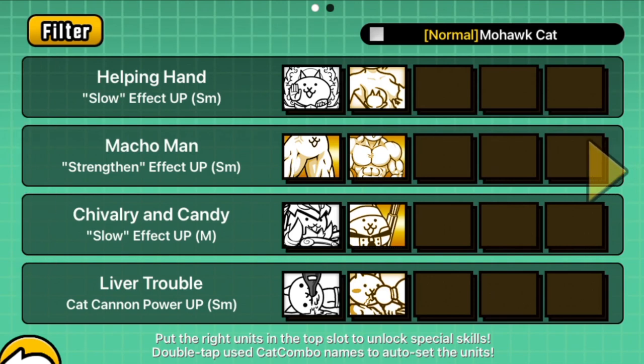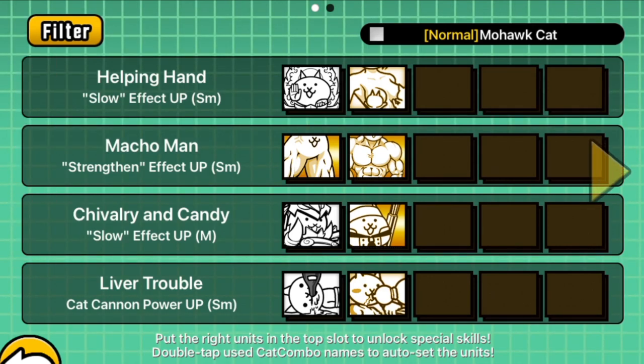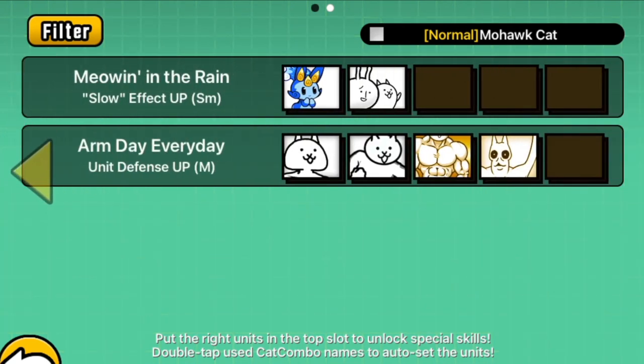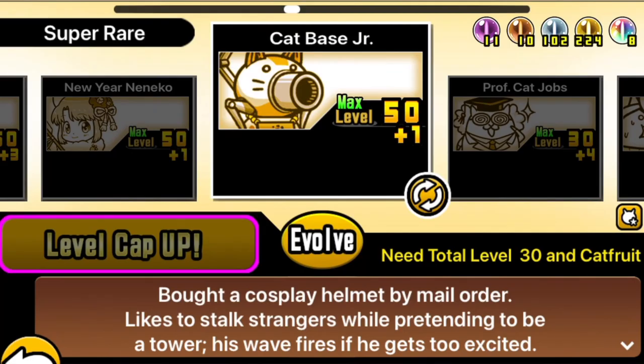There are: Helping Hand for slow effect up, Macho Man for strengthen effect up, Chivalrous Candy for slow effect up, Liver Trouble for cat cannon power up, Meowin' in the Rain for slow effect up — love the fact they got Slug Jockey in there — and Arm Day Every Day for another pretty strong unit defense up combo.